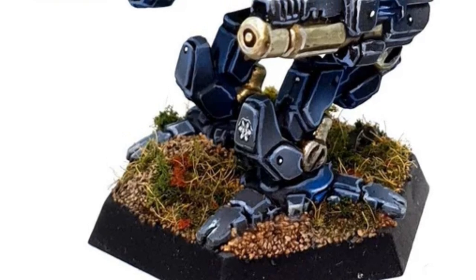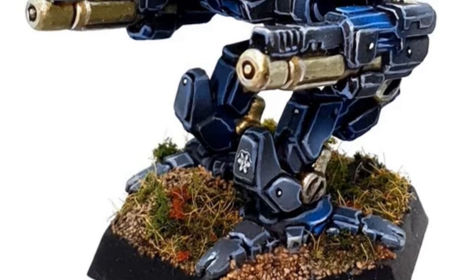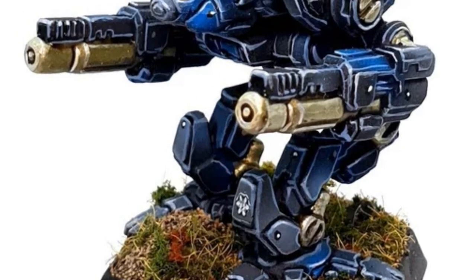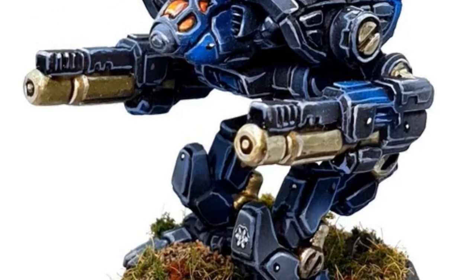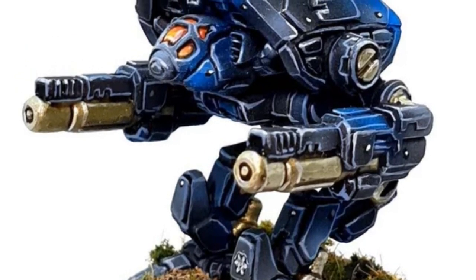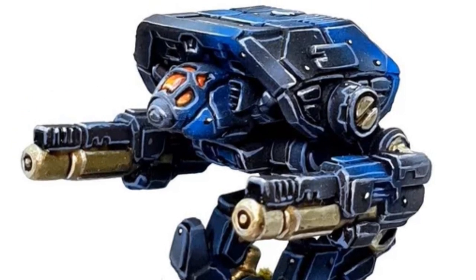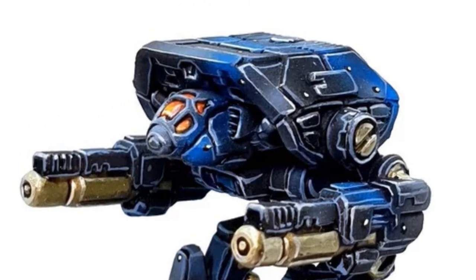Configuration T has an ER PPC with a PPC capacitor in each arm. An extra double heatsink is in the left torso, but to handle all the heat load, the right torso carries a single coolant pod. This may also be a variant of the Prime configuration, but it was not confirmed. Finally, Configuration TC was used in the battle of Tukayyid. It carried five machine guns and half a ton of ammo in each arm, supplemented by an active probe, small pulse laser, and an anti-missile system in the left torso. The right torso also carried a large pulse laser for use against hardened targets, and all the guns were tied into a targeting computer.